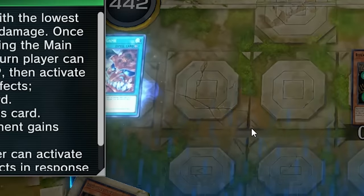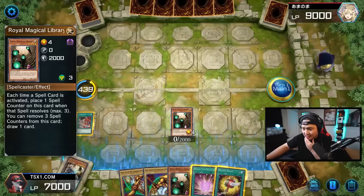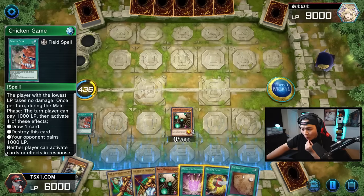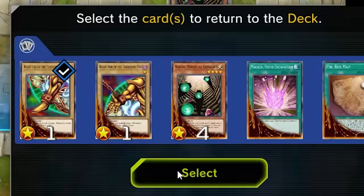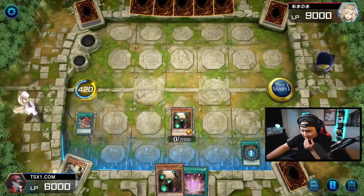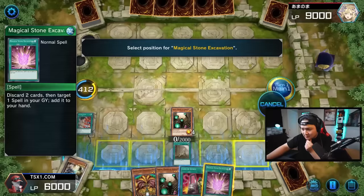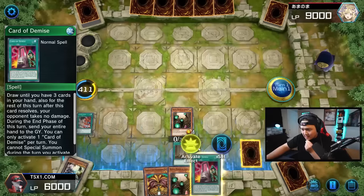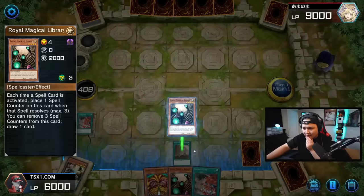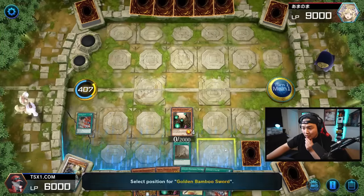Another Exodia piece — so now we can go Chicken Game. Here we go, draw a card. Shuffle back the Reese's map: one, two, three. Demise — activate Broken, set this, and then we can go Card of Demise. Maybe I should have put back that Royal Magical Library, to be honest. Another Chicken Game — amazing. Activate this, draw one. We need to draw broken. Golden Bamboo Sword! Let's go, let's go, Double Summon — we need Double Summon now.